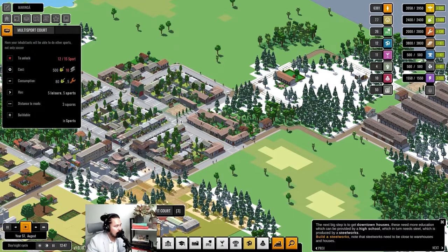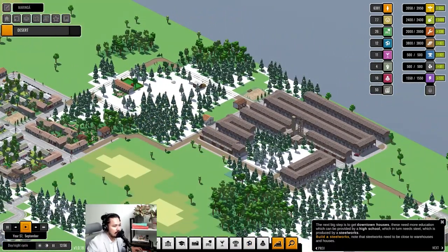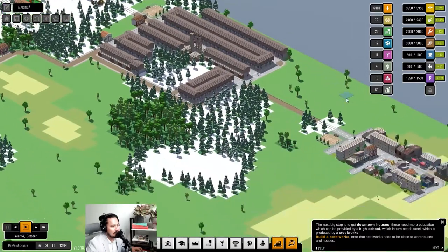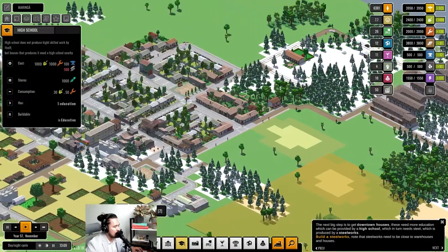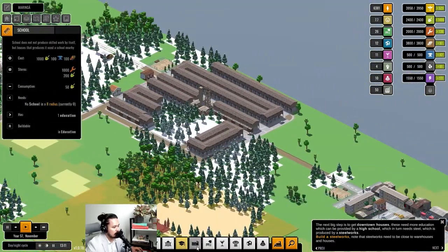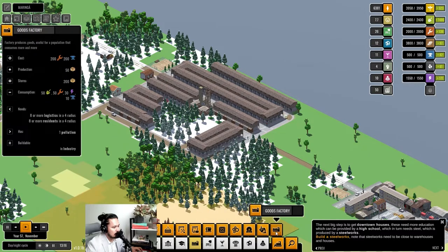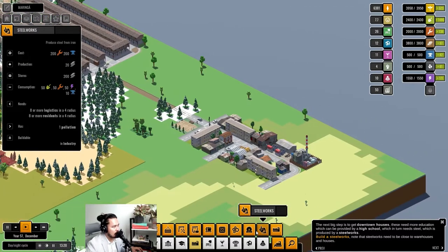The multi-sport court will require three more sports buildings. We also need steel production. I'd like some more education — I don't think we have enough. Our skilled work is at 138. We can build high schools now but high schools require steel. To get steel we need a coal mine, coal plant, warehouse, and steel works.